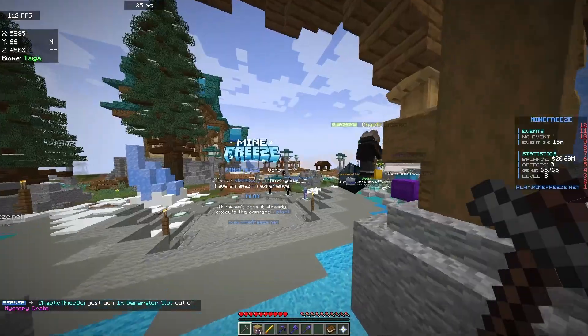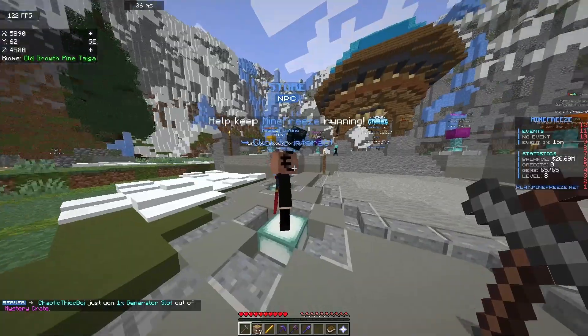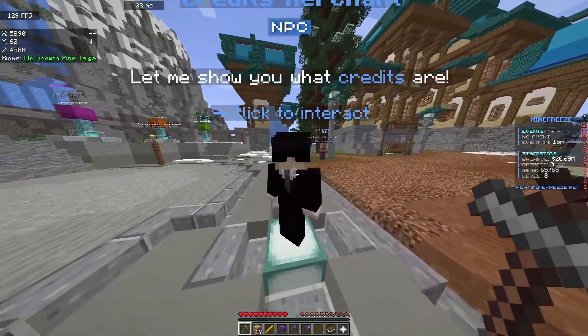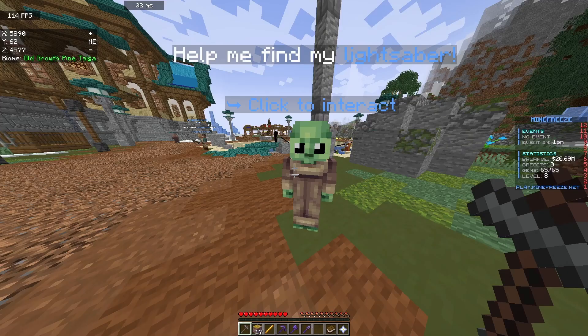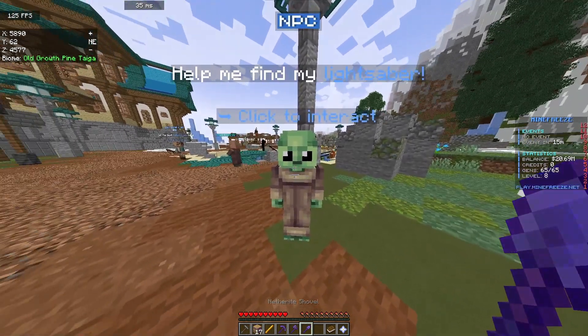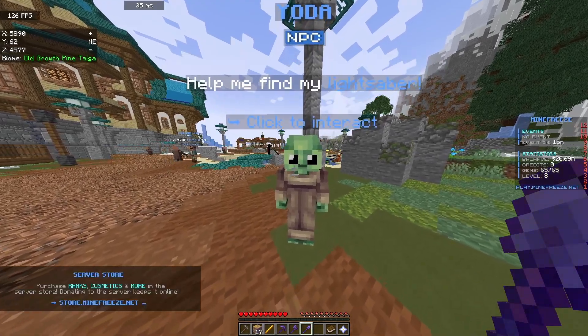So first of all, talk to Yoda. New skin, looking fresh. Okay, talk to him. Don't use your hole because it's kind of bugged right now. So use anything you want — for example, the shovel. Just straight up right-click or interact with him.